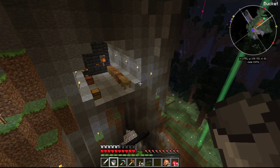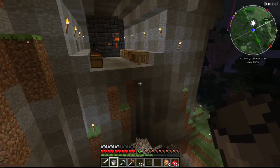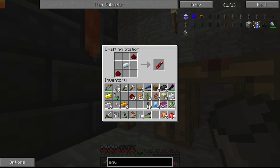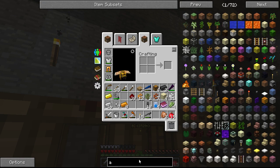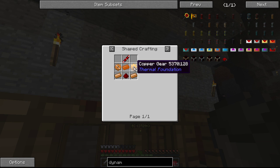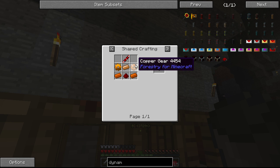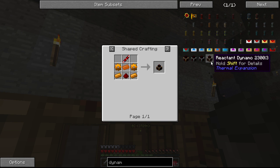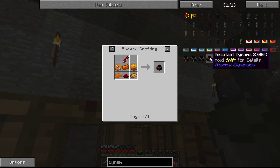What are we going to do today? We're going to make some power today, I think. Power is kind of very important to us. We don't have any. So what I'm thinking is, we're actually going to do some dynamos. We'll just do one dynamo for right now, but we'll use the steam dynamos. Steam dynamos are old reliables, and for now, that steam dynamo is probably going to be the best choice. We can't do magmatic dynamos yet, just because we don't have a good steady source of lava. Compression dynamos and reactant dynamos are way, way down the line.